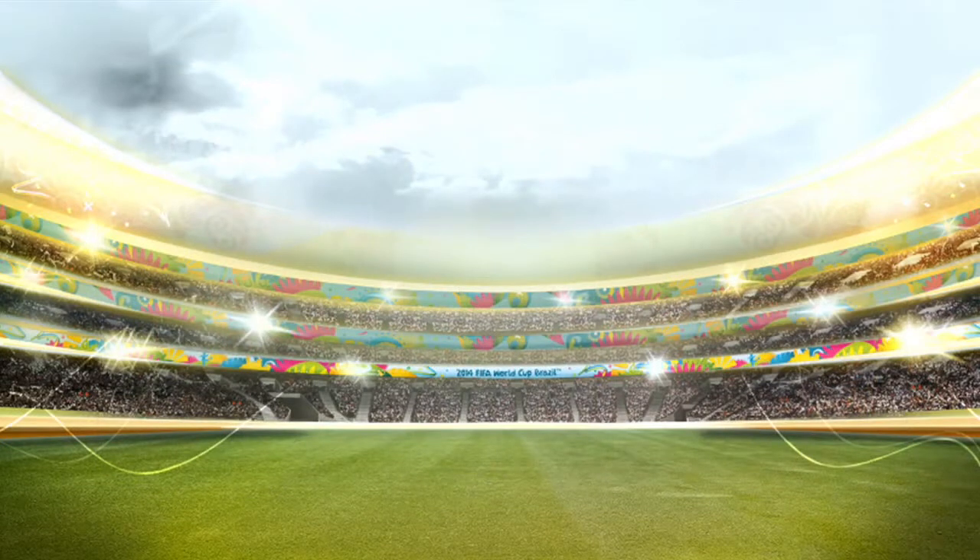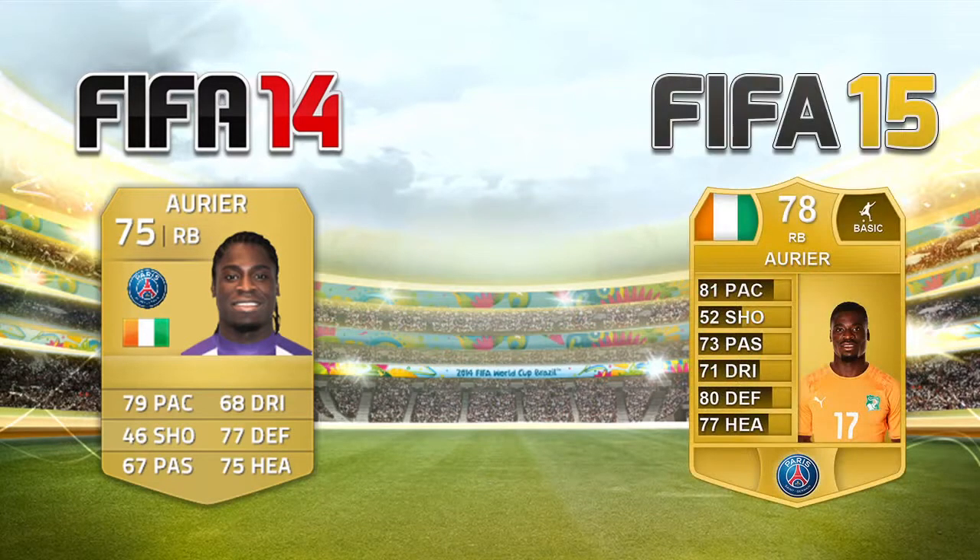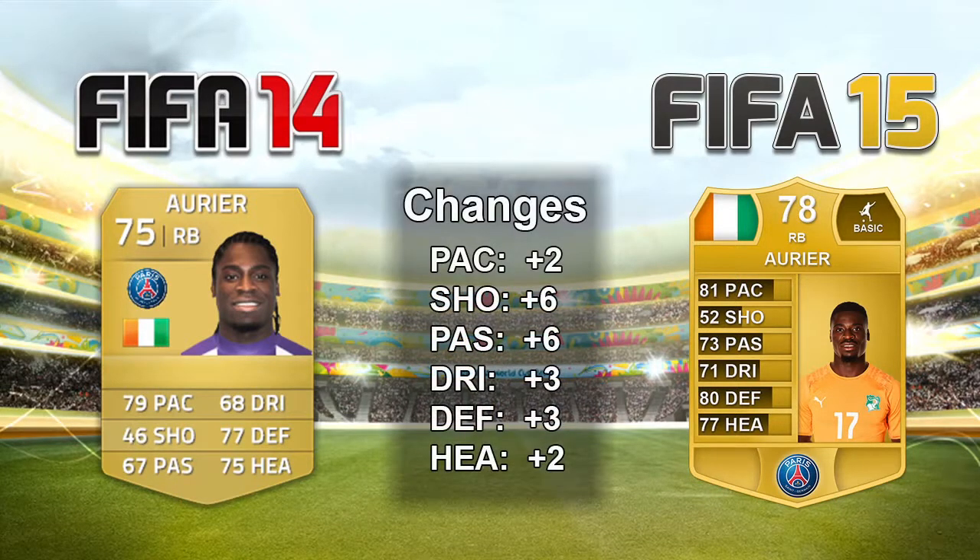Now moving on to the big spenders PSG, we're going to straight away address the right-back position. PSG have signed Aurier — he was of course tipped to go to Arsenal. He's a 75 rated right-back in FIFA 14 and already miles better than most right-backs in Ligue 1. Going into FIFA 15 I've put him up to 78 — he had an awesome season, a brilliant World Cup, got a Team of the Season, and an international Man of the Match. I've given him plus 2 pace, plus 6 shooting and passing, plus 3 dribbling and defending, and plus 2 heading — a nice all-round upgrade, going up 3 overall.